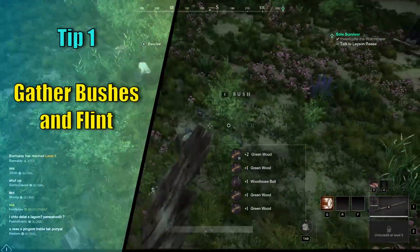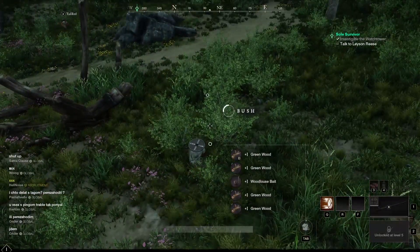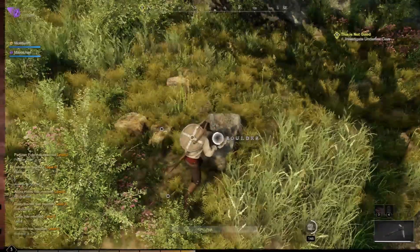Tip number 1: Gather 30 green wood from bushes and 10 flint from stones on the ground at the very start of the game. With this you can craft a complete set of tools to start gathering right away at the nearest campfire. Try to pick up everything you can, especially stones, so you can start mining iron deposits as soon as possible.